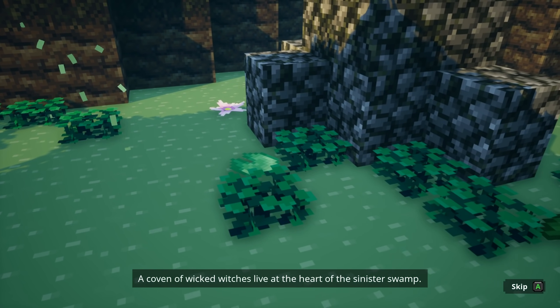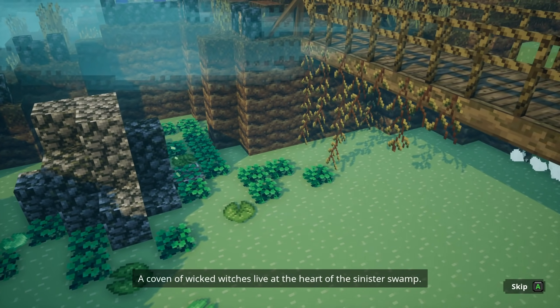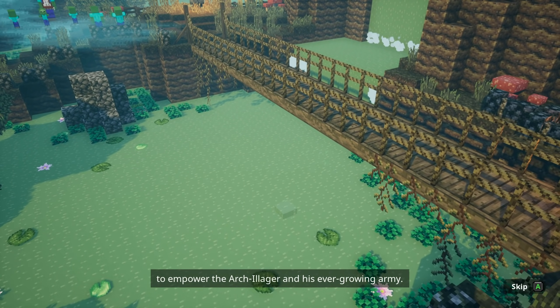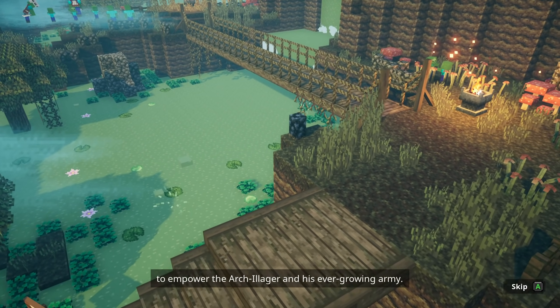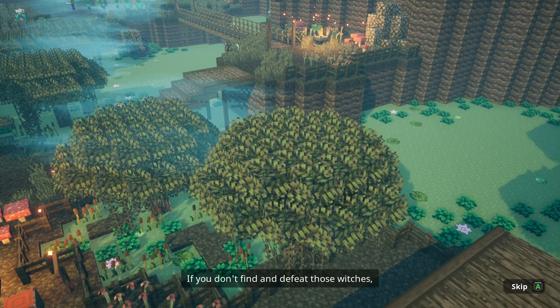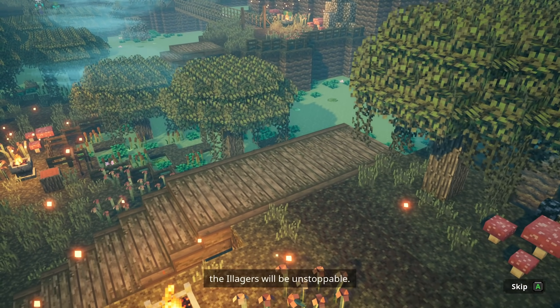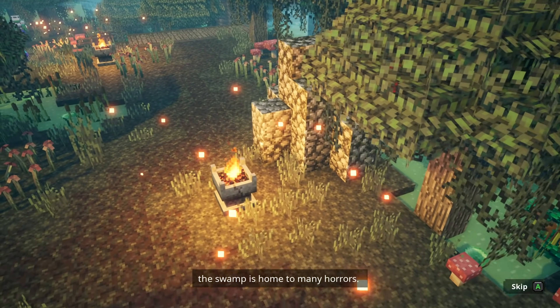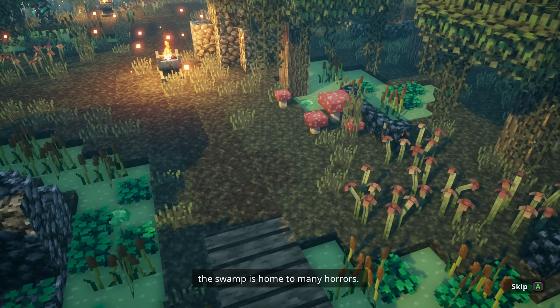A coven of wicked witches live at the heart of the sinister swamp. They conjure up all manner of brutes to empower the Arch-Illager and his ever-growing army. If you don't find and defeat those witches, the Illagers will be unstoppable. But tread carefully — the swamp is home to many horrors.